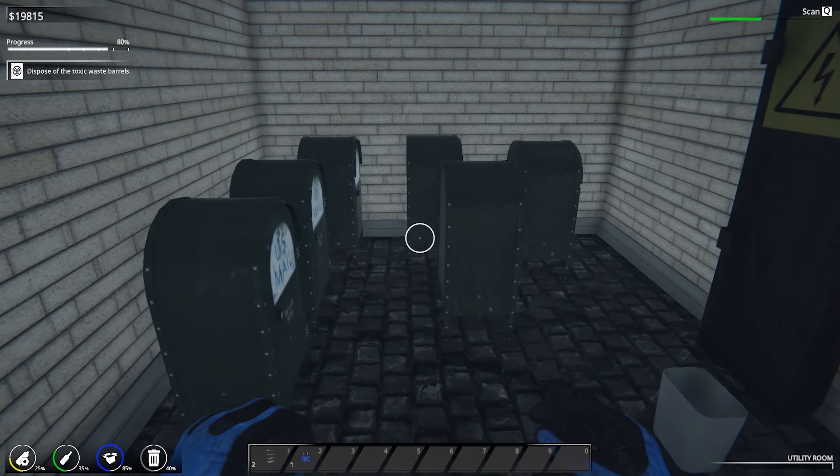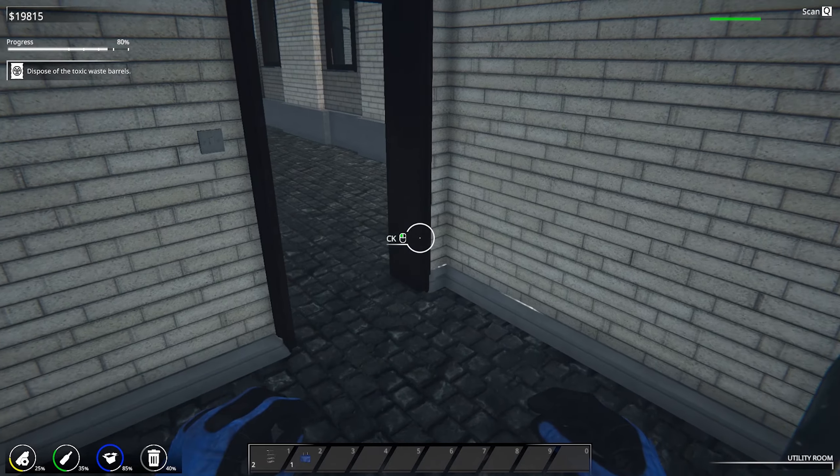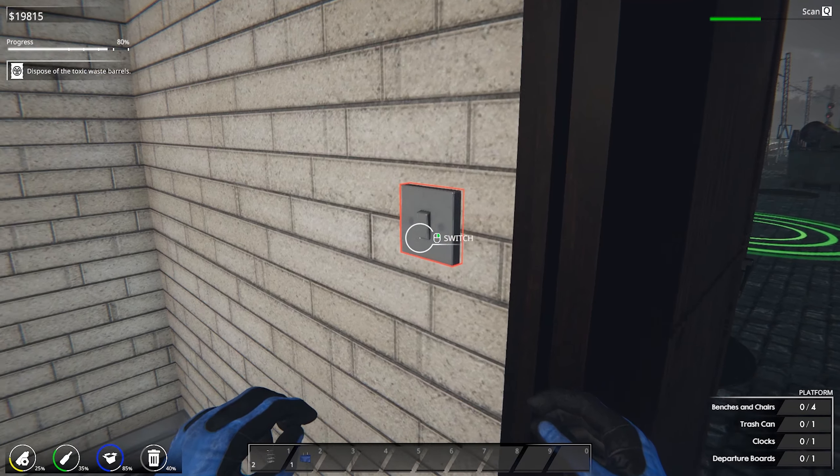Next room completed — welcome to the mail room. We've got our trash can and our mailboxes, job done. Let's turn the lights on and show you it.